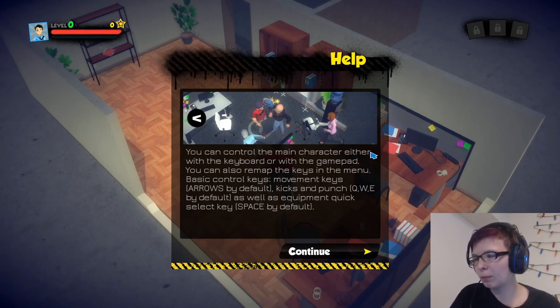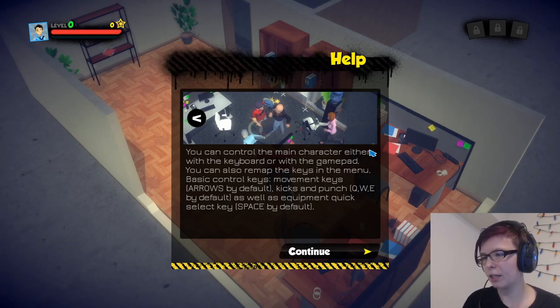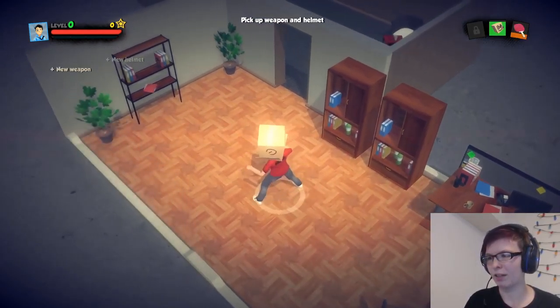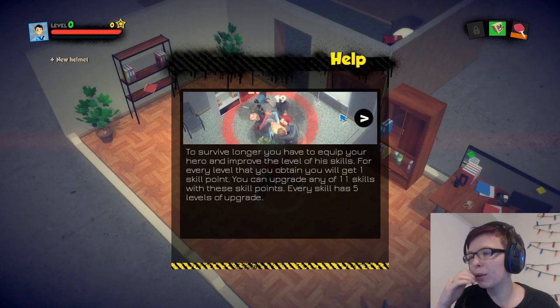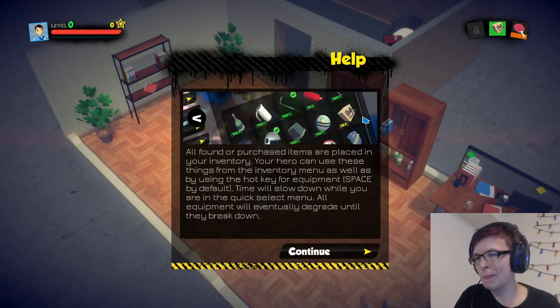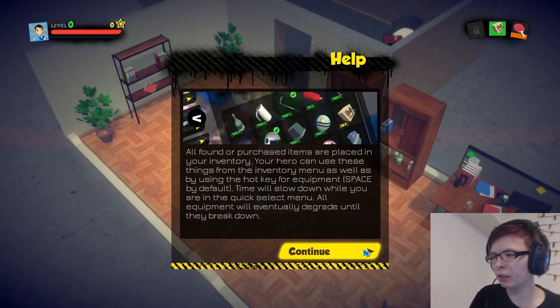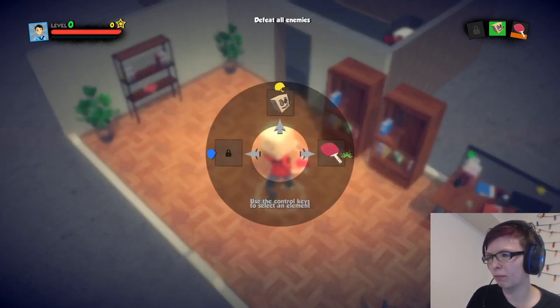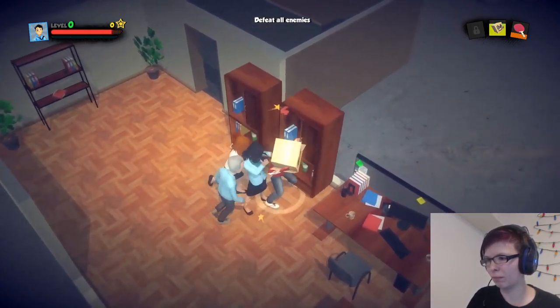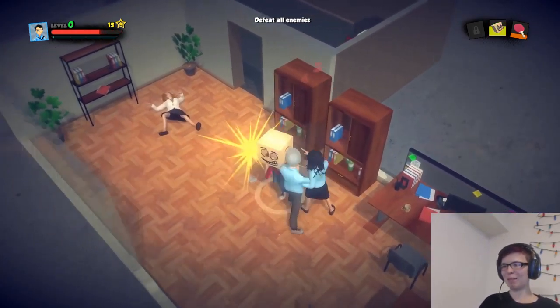You can control the main character with keyboard or gamepad. To survive longer you have to equip your hero and improve his skills. Every skill point you gain you can use to upgrade any of 11 skills. Well-found items are placed in your inventory. I need to remap the controls.